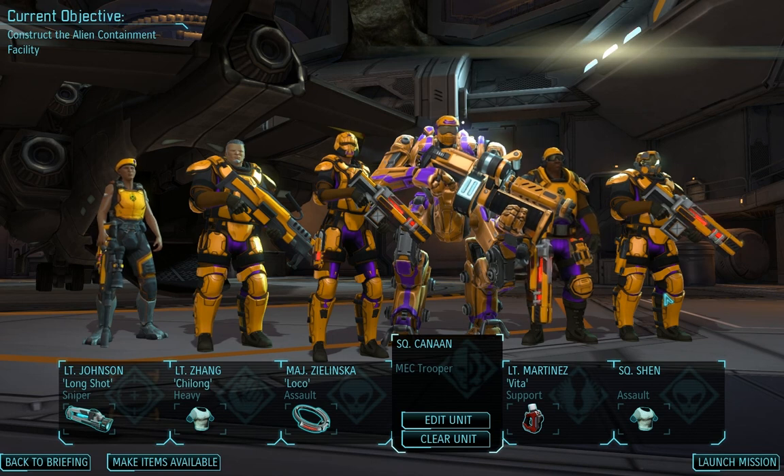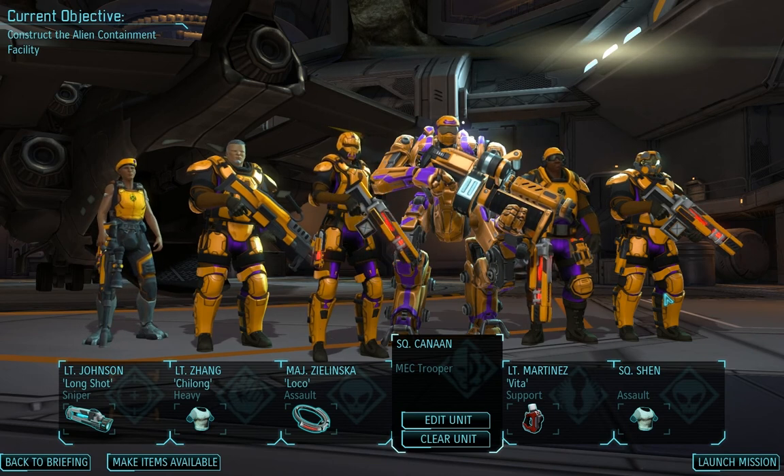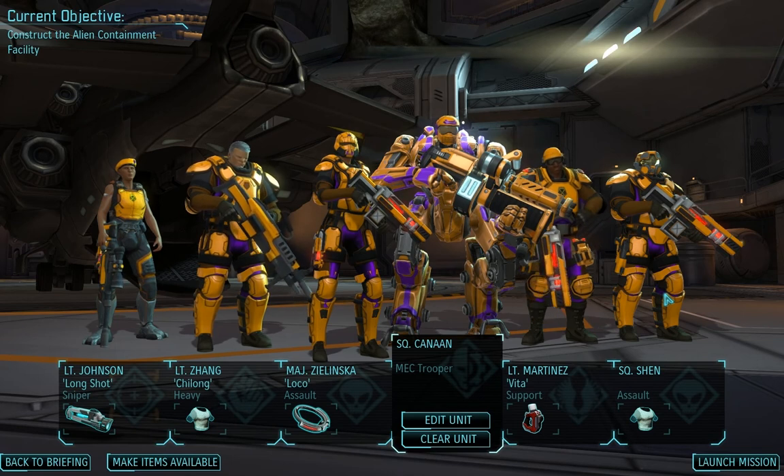Hello and welcome back to Tribeca 99's XCOM Enemy Within classic Iron Man walkthrough. We are in episode 13. This is the second mission of the Slingshot DLC pack, Confounding Light.